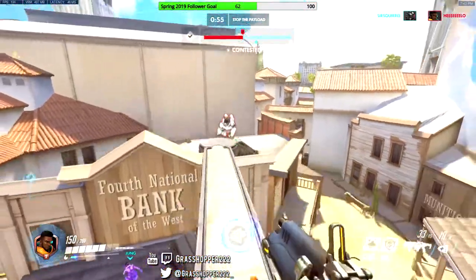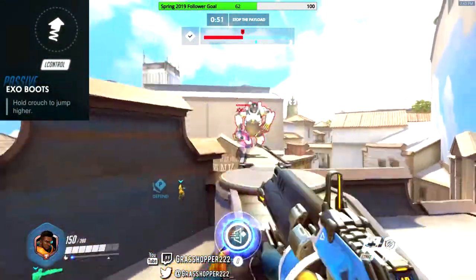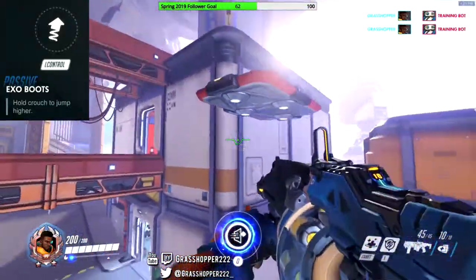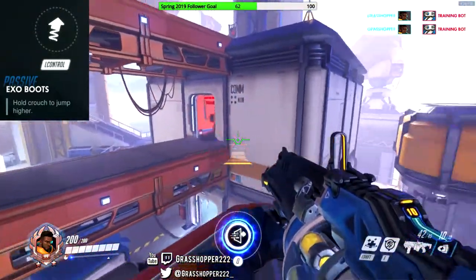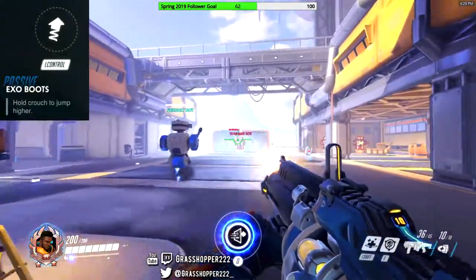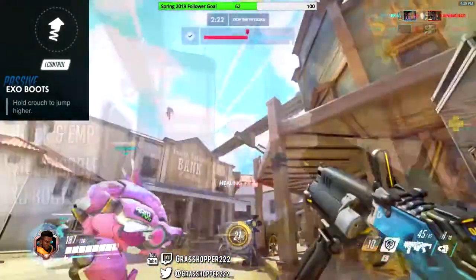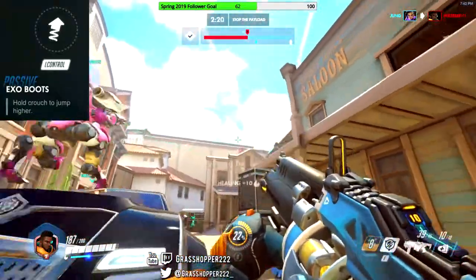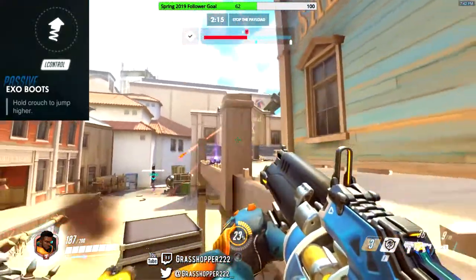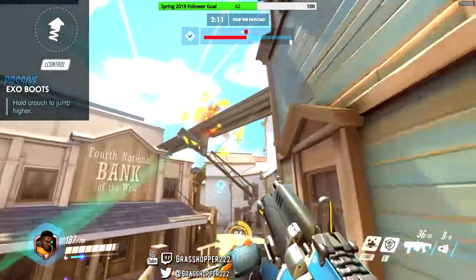Baptiste has a passive ability, which are his Exo Boots. By crouching first, Baptiste can jump higher. Holding Crouch will charge a meter that determines how high you can jump afterwards — it takes one second to fully charge the boots. After releasing Crouch, the boots will stay charged for one second to allow you to jump, otherwise they'll reset. This ability cannot be stopped by a Sombra Hack or EMP since it's a passive. This ability enables Baptiste to reach the high ground easily so he can fire his heal grenades into his team from above or escape enemies. Exo Boots could also be used to avoid enemy abilities if timed correctly, like Roadhog's Hook or maybe Reinhardt's Earth Shatter.